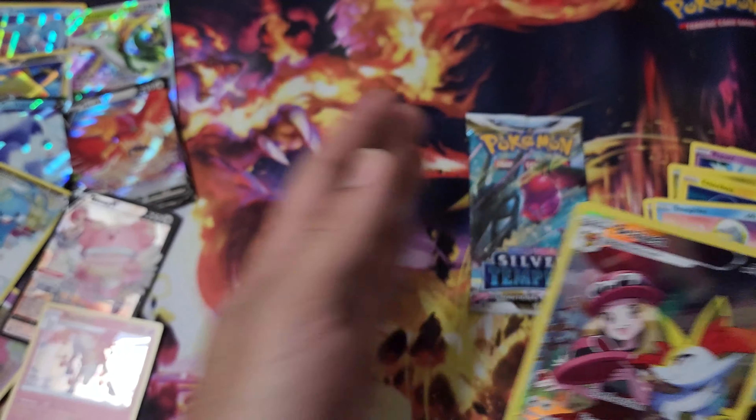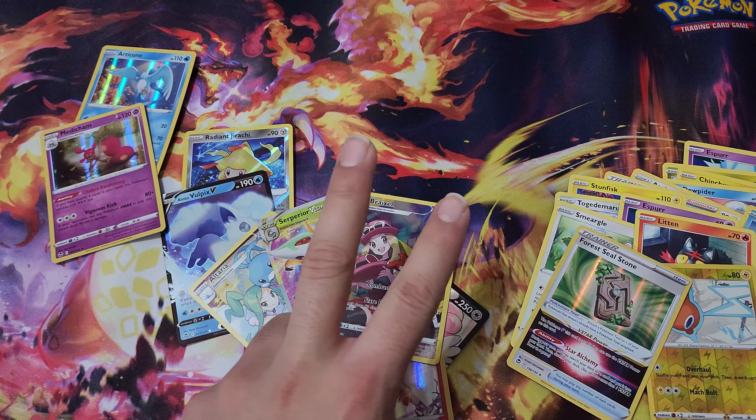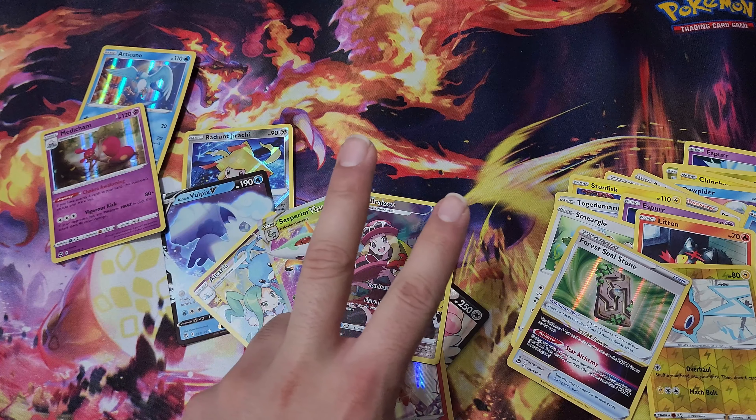Our last one has a black border — let's see how we're going to end it off. As always, huge thank you for tuning in guys, I appreciate every single one of you. We got Espurr, Smeargle, Litleo, Rotom, and a Forest Seal Stone — it's holographic. That will do it all for today guys. Thank you so much for tuning in. Let me know down below what are your thoughts on Silver Tempest. As always, I will see you guys on the next one. Peace.